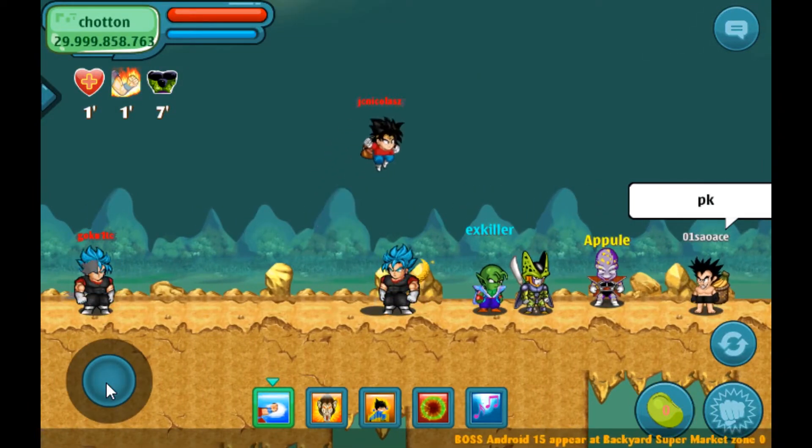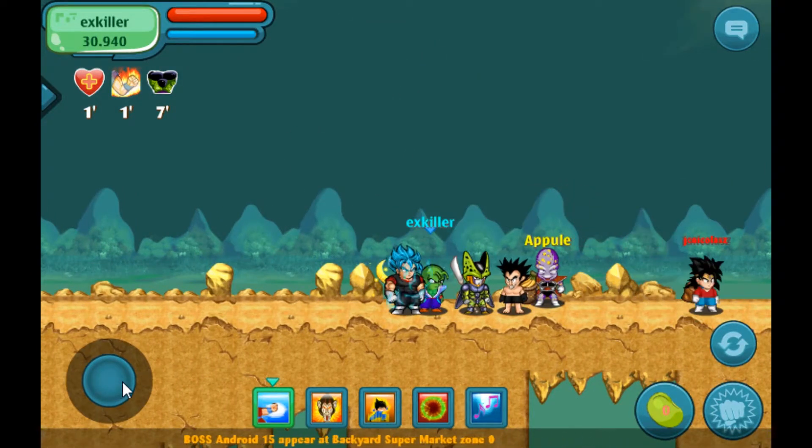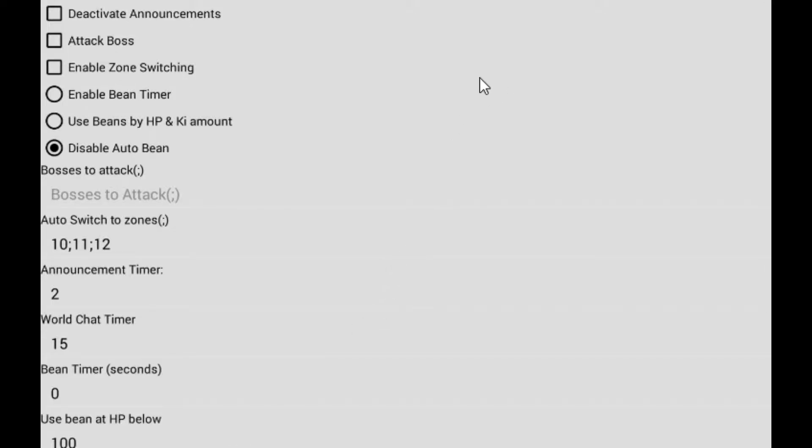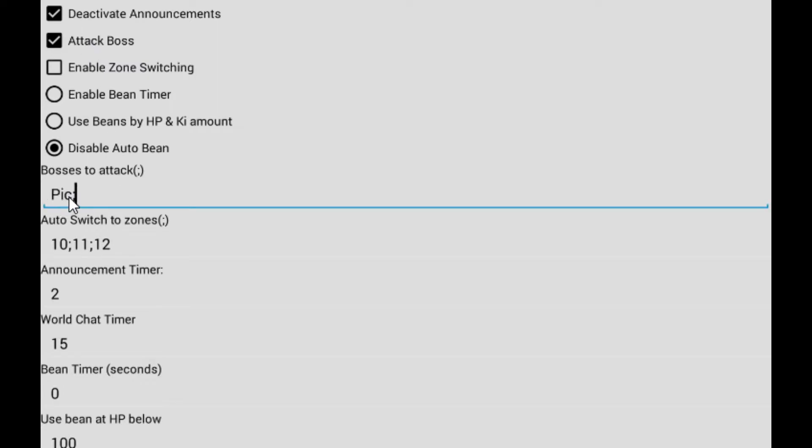One of the most crucial things to use with this mod is the CD menu. We're going to type in CD and open that up. There are a few options here: deactivate announcements, which is pretty obvious; attack boss — we'll use that one, Pac King Kong. As long as that's active, it should attack them. I'm not 100% sure how to activate that one, or if it's just automatically active when you have TS working. I usually just hit AK to set my attack — it's kind of like an auto-aim. I'll show you guys that in a minute.